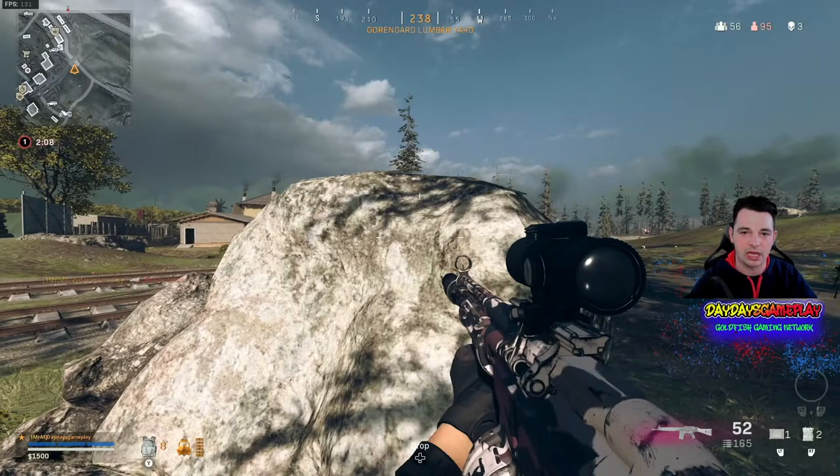That glint tells me he's aiming down sights — he's scoped in for at least two seconds, because that's when the glint comes up: two to three seconds of being scoped in. When you have the scope, it's hard to see what's going on around you. So I'm going to pop off to the right where he can't see me, and if he can, now he's got to move his cursor over when I'm already there.